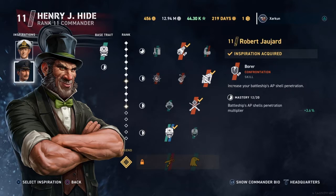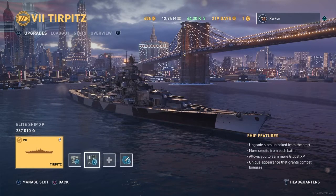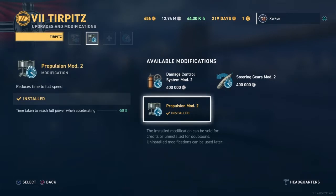I also have a level 11 Robert Robert to increase the AP shell penetration multiplier by 3.6%. Now, looking at the ship itself — Aiming Systems Mod 1 is installed in the first slot, which decreases the dispersion of the main battery further by 7%. In the second slot I've got the Propulsion Mod, though I could consider changing this to the Steering Gears Mod, because the Tirpitz has a 16.8 second rudder shift time on this build, which is a little slow but not unmanageable.